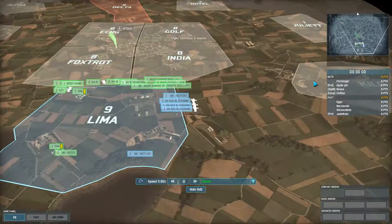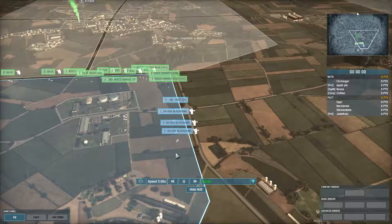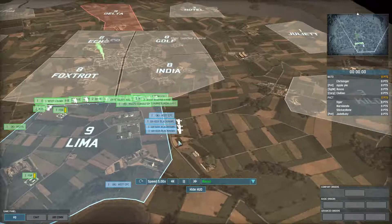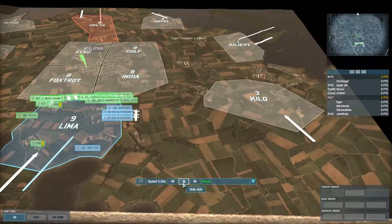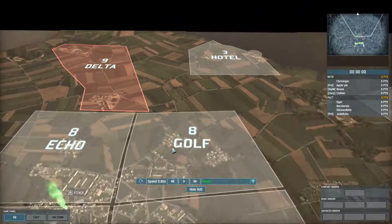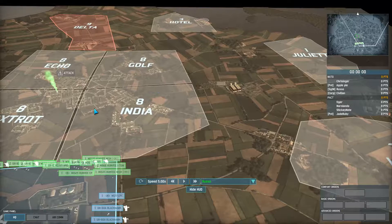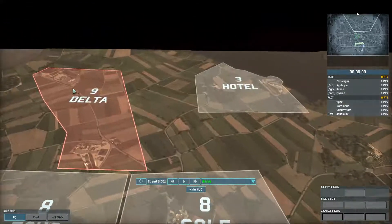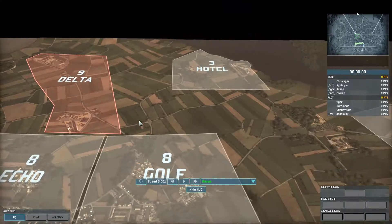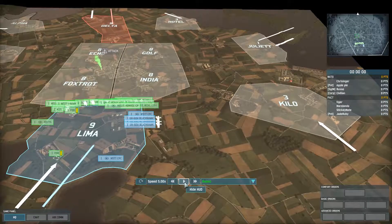I'm in blue, leaving a command at base, taking one unit to Kilo, and I've got light riflemen inside Blackhawks. My thinking is that if the enemy comes to the right, they'll have to come all the way down this road through my ally heading to India, and then push toward Juliet — that's their objective. So I'll take these light riflemen and try to cut them off. There are some buildings and wooded areas up in the top right.